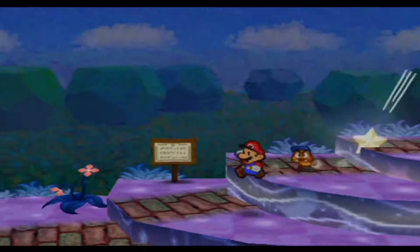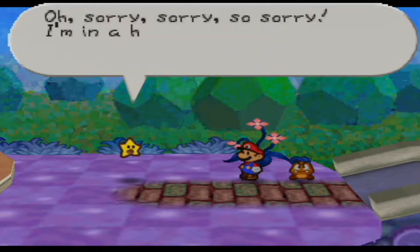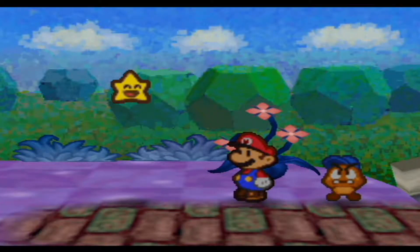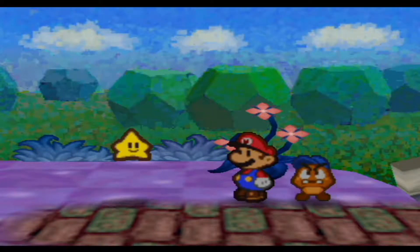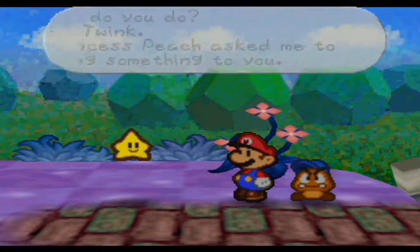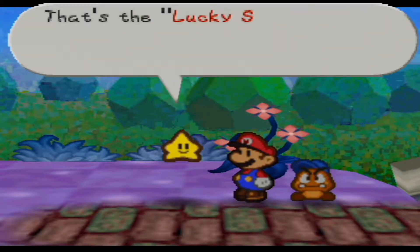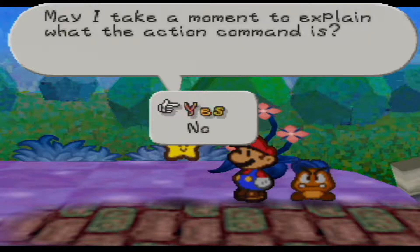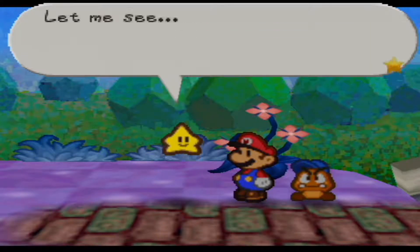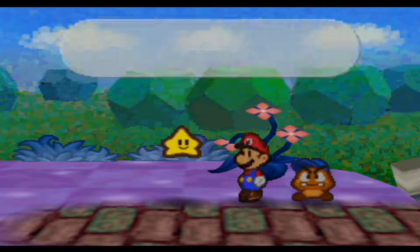Mario, where are you. So back down at the bottom of Star Haven we go. Ouch! Oh sorry, sorry — I'm in a huge hurry. Oh, it's you — you're Mario, aren't you? Thank the stars I found you. How do you do, I'm Twink. Princess Peach asked me to bring something to you. Here it is, take it. You got it — the Lucky Star! Now that it's yours, you can use the action command. Let me take a moment to explain what the action command is.